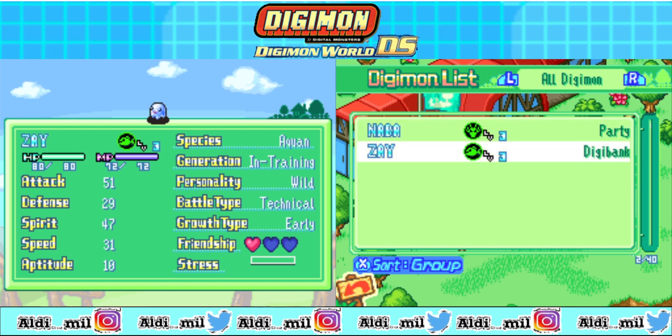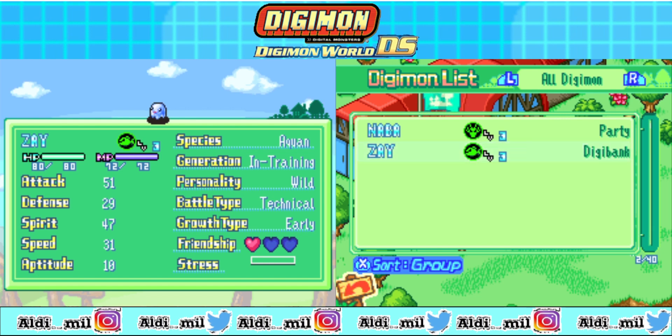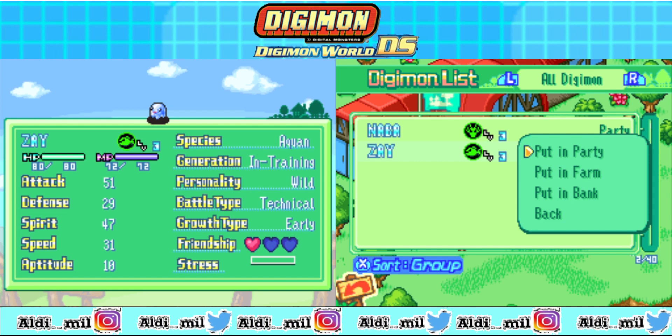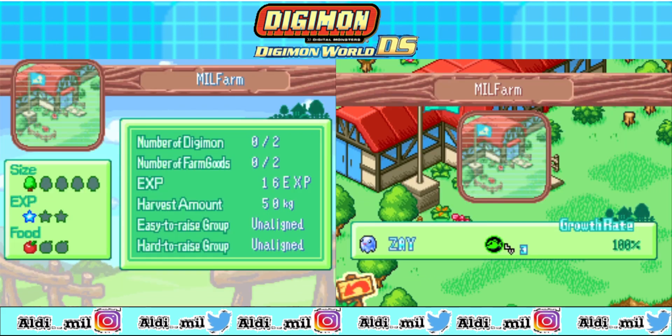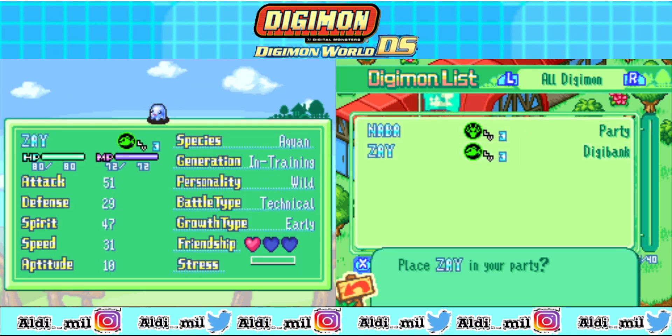Now, as you can see, Zay is in the Digibank. You can put Zay in the Digifarm instead, or maybe in your party. There are just two ways — you can put it in the farm, or in the party. If you put this Digimon in the farm, it will boost their experience even without doing anything — they're just gonna play in your farm, so that's why they'll raise their stats and everything.